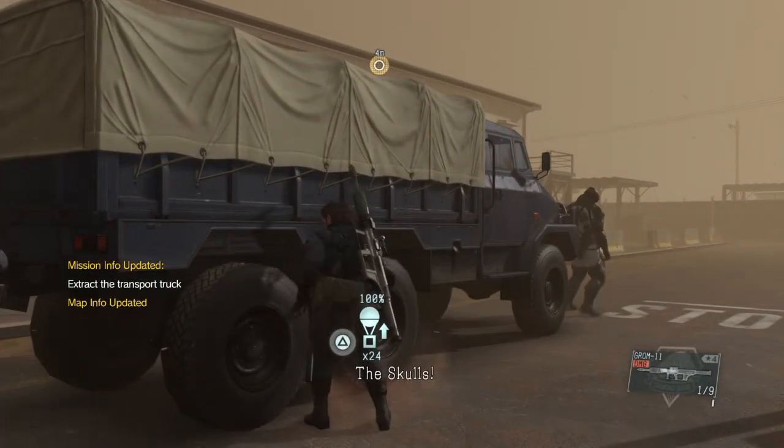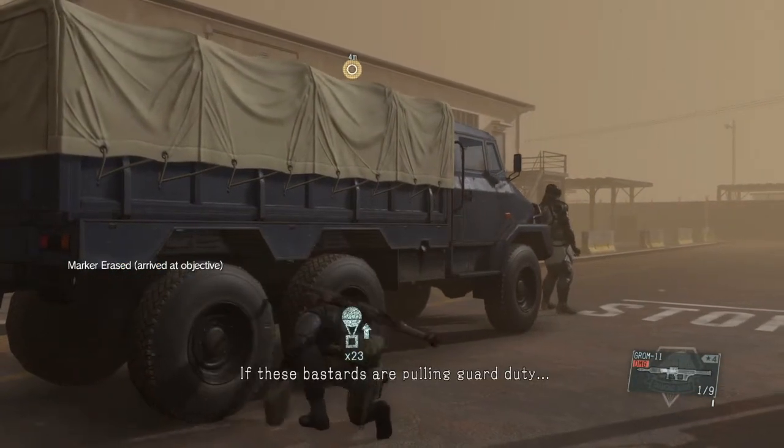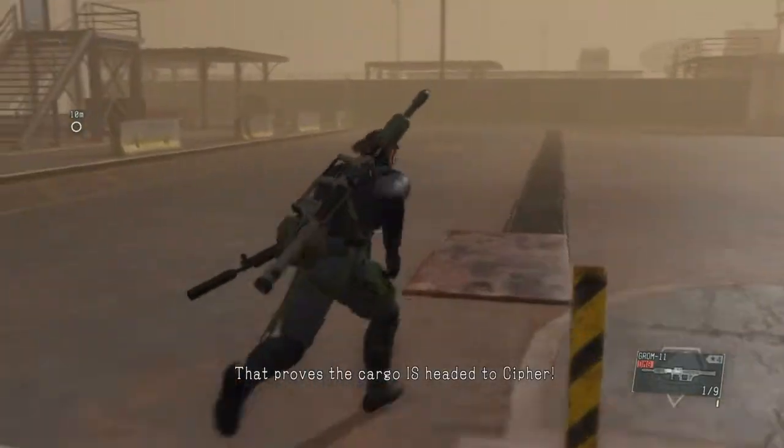Mission info has been updated. You have a runway to your destination. Cruise — the condo is headed to Cypher.